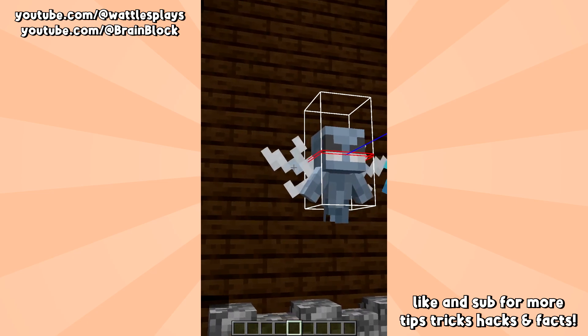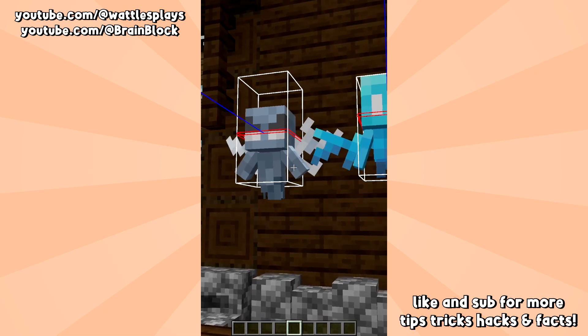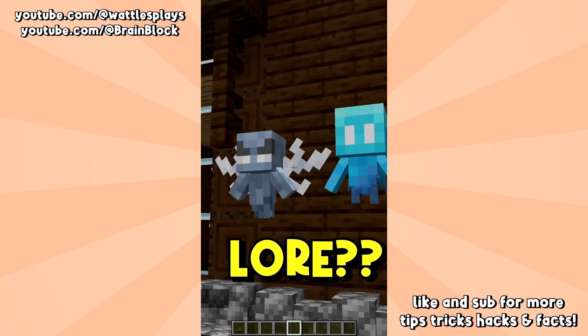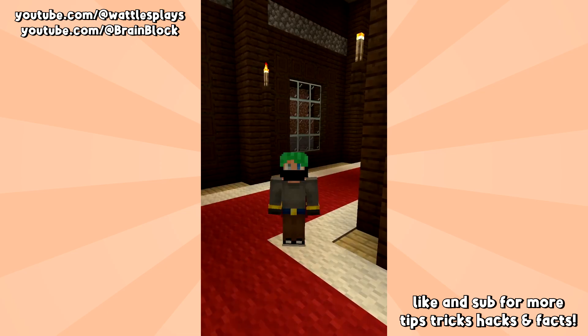Don't worry, the bounding box has not changed at all. Also, this new model looks a whole lot more like the Illager — are the pillagers doing something to Illagers, turning them into Vexes?